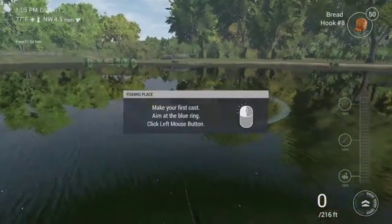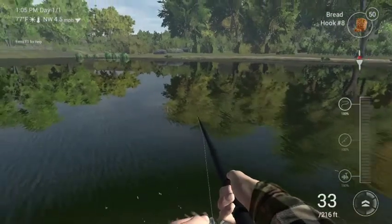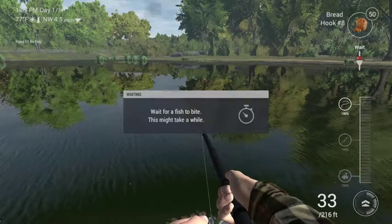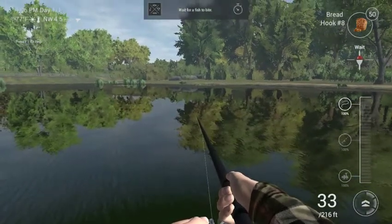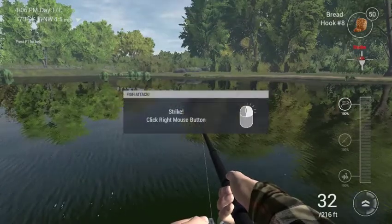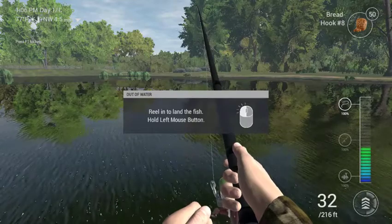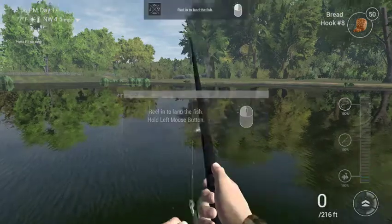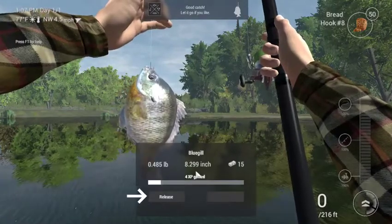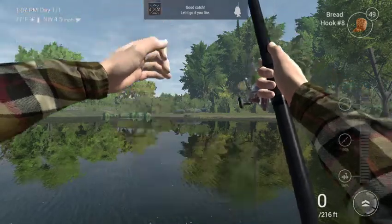Make your first cast, aim at the blue ring. Now what do we get? A bluegill — 8.299 inches. 4 XP gains. Release.